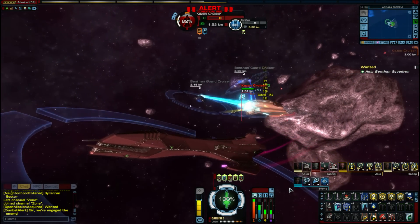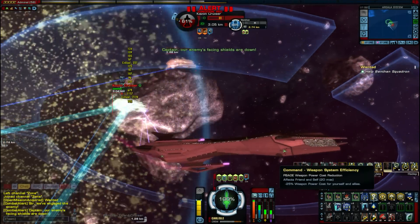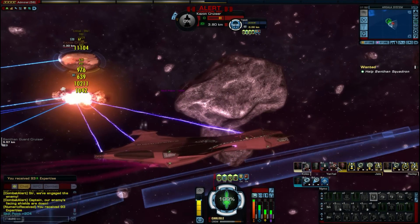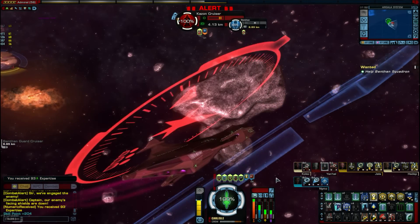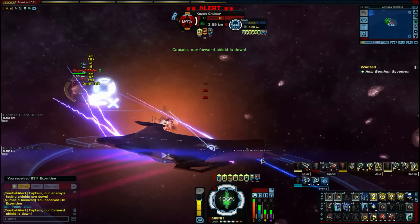It comes with 5 bridge officer stations, one of those being a universal and one of those being that command officer station mentioned earlier. This has an average turn rate for a cruiser and it can take a lot of damage with its high hull strength, with a base of 58,000 points of hull strength at level 60.